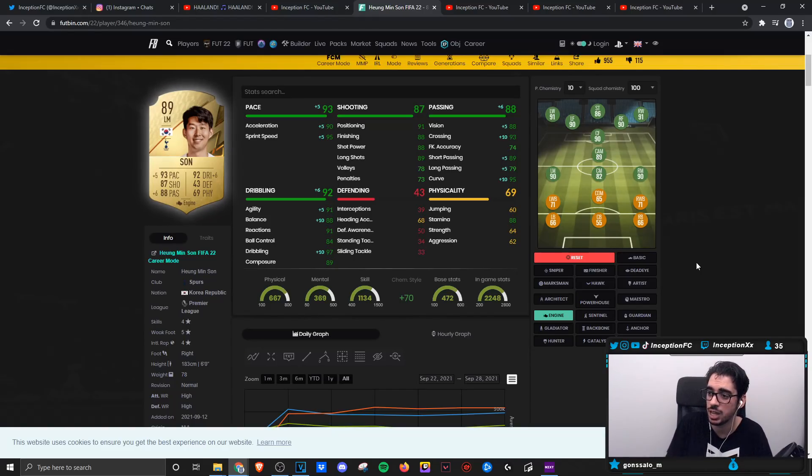Definitely no right or wrong answer for chemistry. Son is definitely the type of card that you can use in any of the attacking positions — it genuinely doesn't matter. I feel like because he has that five-star weak foot, it is absolutely a massive variable in regards to what makes him an absolute monster. The high/high work rates don't affect the card in a negative way, at least for this year's game. The way that they come back or push forward in attack and defense is definitely fantastic, especially in his case with the 88 stamina — it's really, really good to work with.